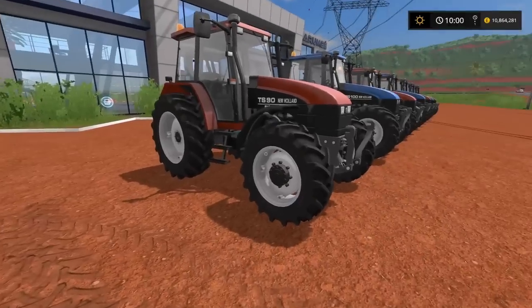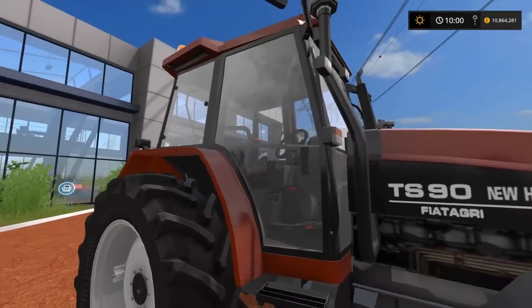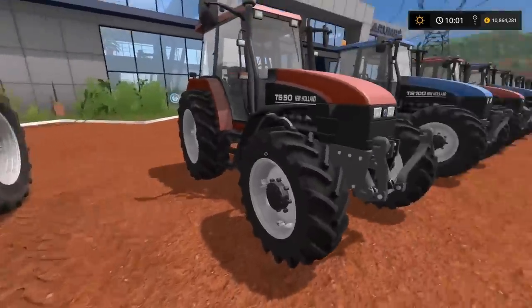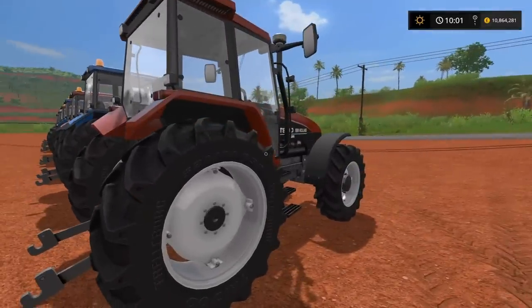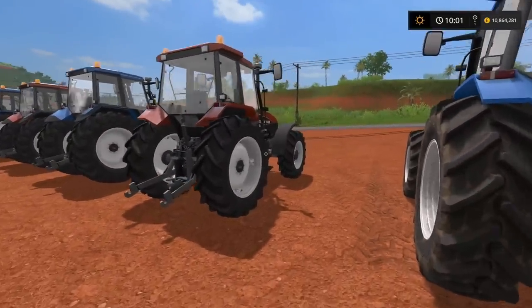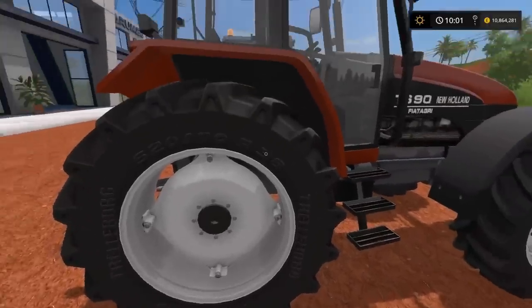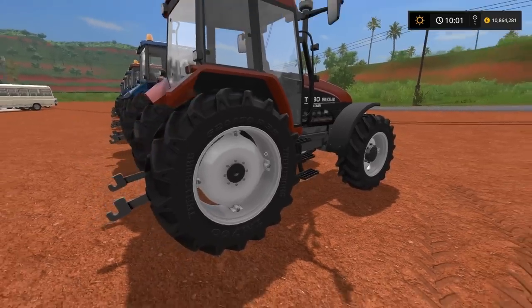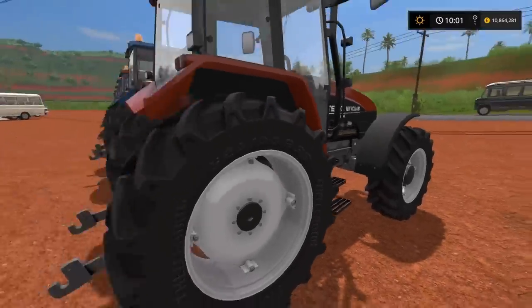One thing to point out: this version has no mudguards — it's kind of built into the bodywork but there's no actual mudguard sticking out. The Fiat Agri version looks the same inside. The low profile version has standard tires in low profile, and I've gone with front fenders only on one. Something I found looking at forums: the real TS series apparently had problems with leaking seals, and the back wheel rims have a tendency to crack quite a lot — you can upgrade to better ones, but keep an eye out for cracking rims.